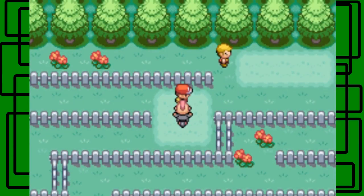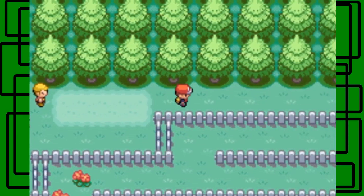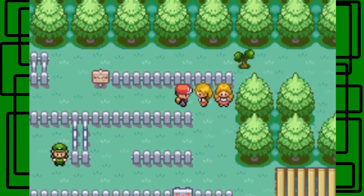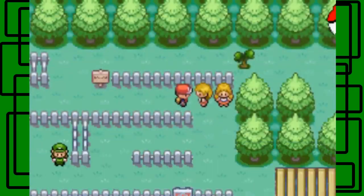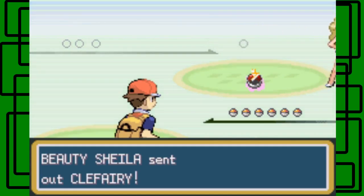Okay, so here we are back. Let's go over to the next trainer. Let's see — you can use the Running Shoes of course. Let's take on this Beauty. Do you wanna battle some Pokemon with me? Sure, why not! This is Beauty Shelly. She has a Koffing — nice.